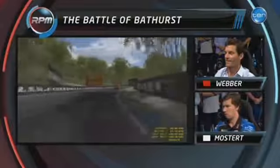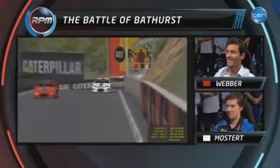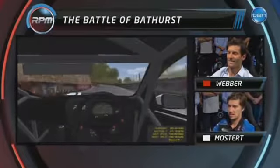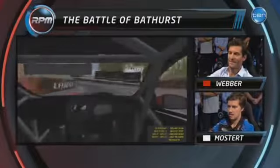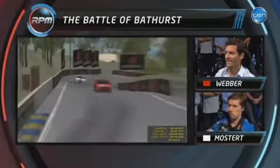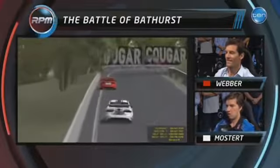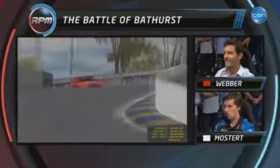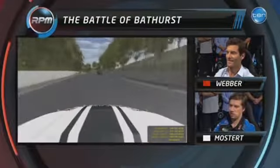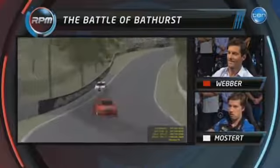Come on, Chas. Takes it out a little wide. Now up through the cutting. Webber leads from Mostert. Tricky on the inside. Let it drift. Looks like Mark was driving without his hands then. Kisses the wall! And a touch of Turn 8 Adelaide in it. You know this part of the circuit a little too well over the last couple of years, James Courtney, but now we're up the top.